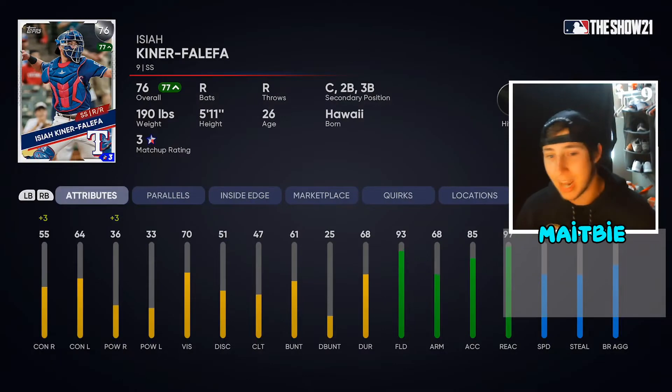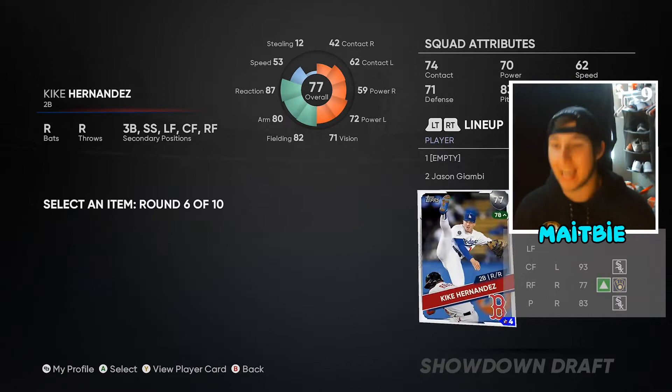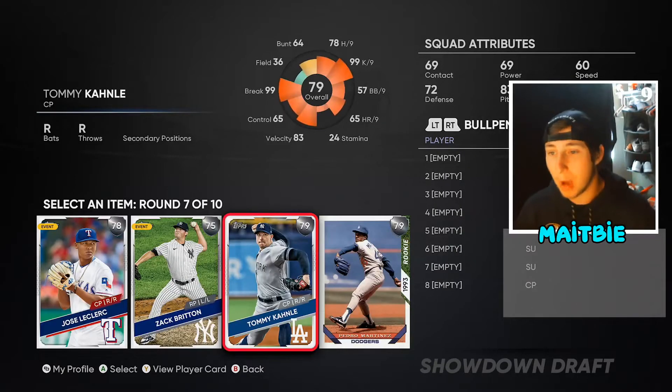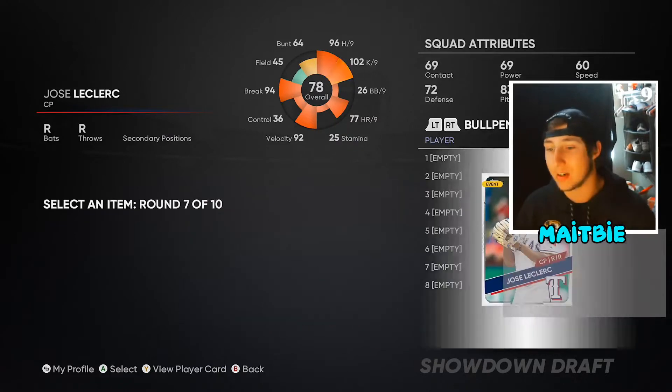Looking at the catcher position, honestly I don't like any of these, but we're going to go Kiki — he has a decent swing. Here we're probably going to go Leclerc; Leclerc always has really great per-nines and he's going to be my closer.